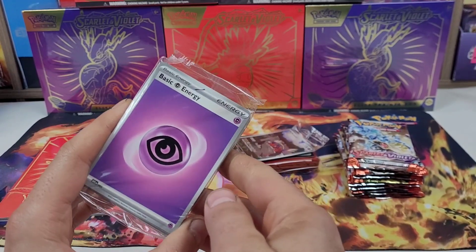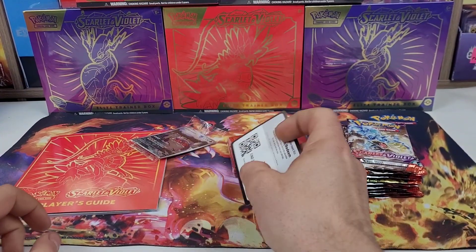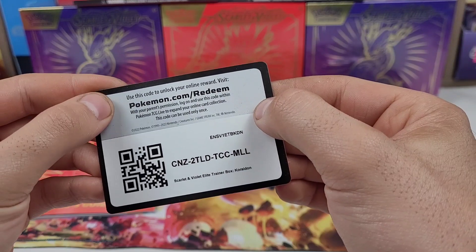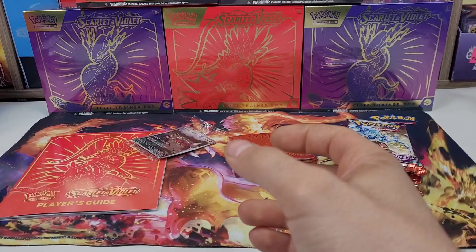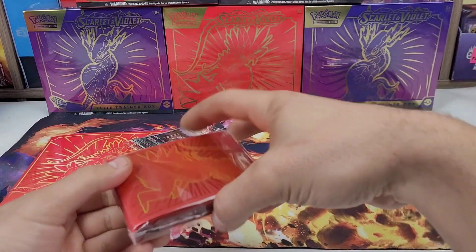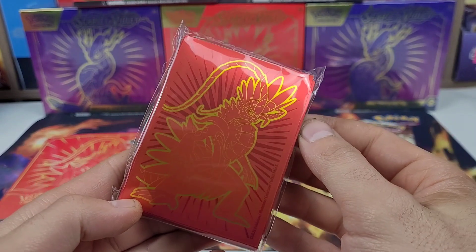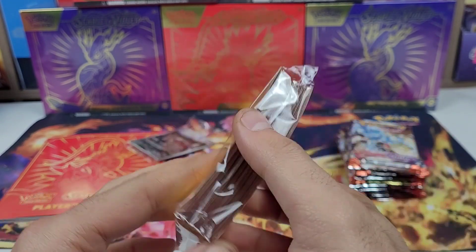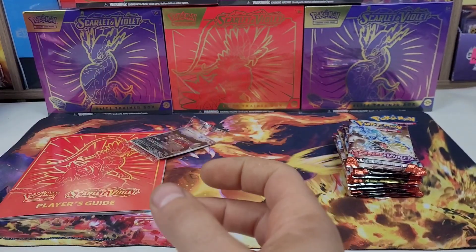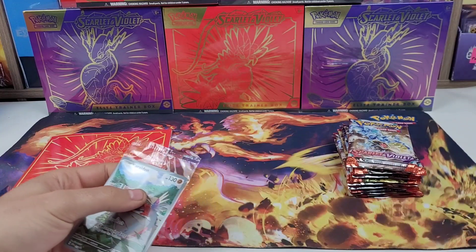There's the new gray borders code card for the ETB. I don't know if the code is active yet because the set hasn't released, but save it and try it out — it's gold like the Crown Zenith ones, so that's nice. Let's get the promo opened.